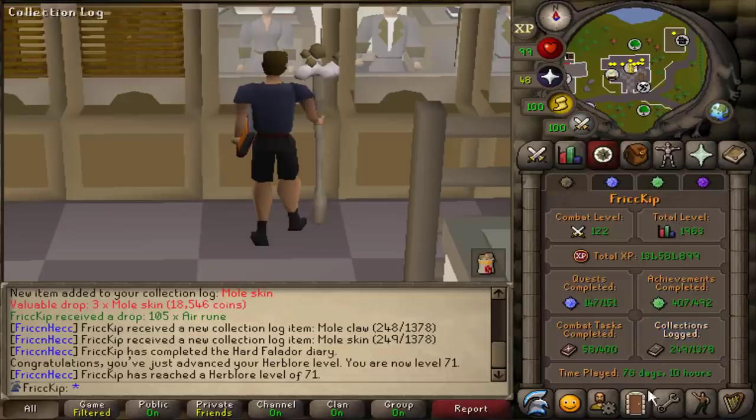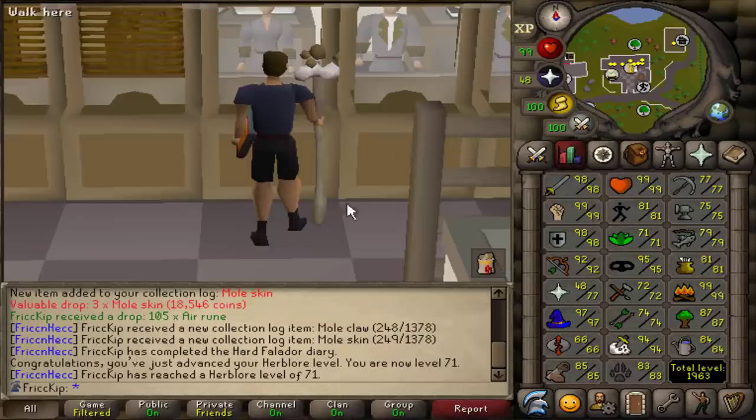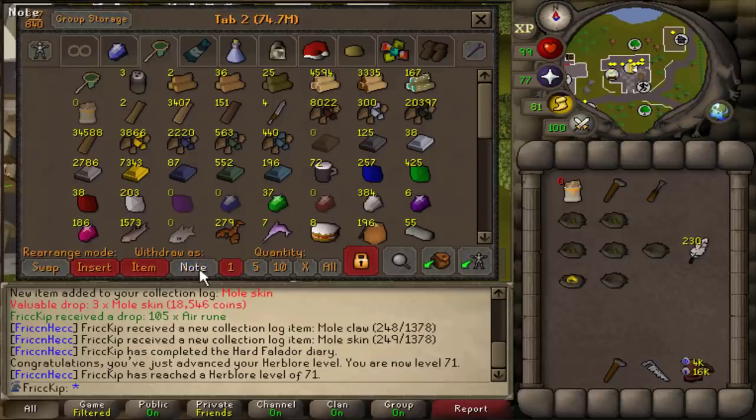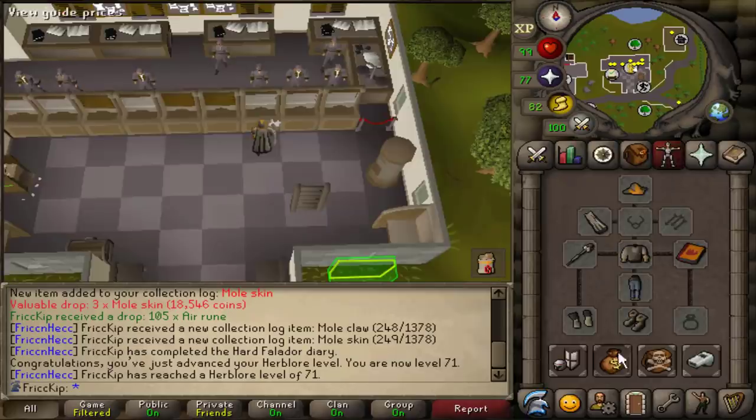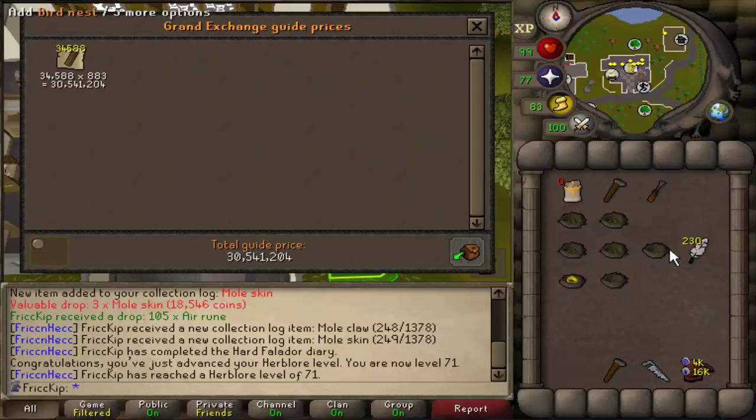I do already have the full Carpenter's outfit and the plank sack. Let's check the collection log. The only thing I still have to buy is the blueprints and then just one supply crate, so I'll be getting the collection log done well before 99 construction, but I'm still going to be doing the method to 99. Before we start, I want to do a price check on all these teak planks — it cost me like 17 or 18 mil GP, which is why I have basically no cash stack. Yeah, this is 30.5 mil worth of teak planks.